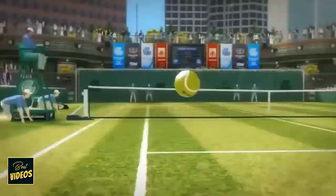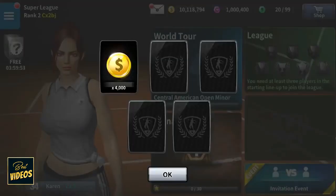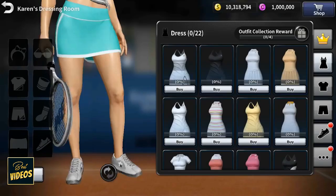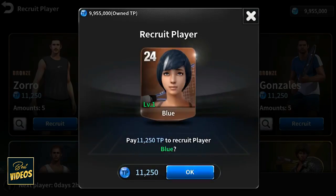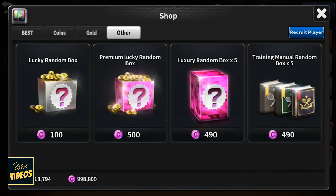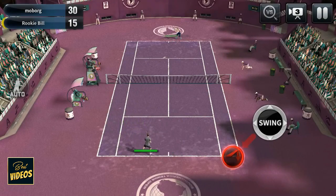You can get new objects, players, and coins, and if you want, you can buy all that stuff too. You can buy practically anything you want in the shop like clothing items, players, golden packs, red expert trainers, and power-ups which will allow you to run faster, hit stronger, and react to your rivals faster.